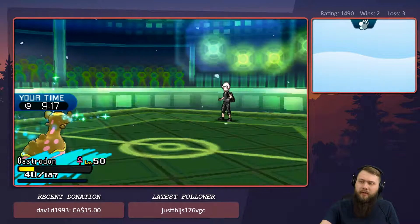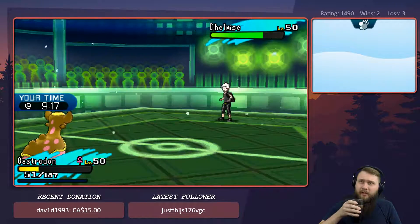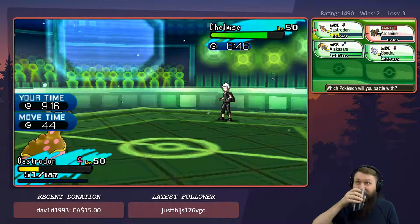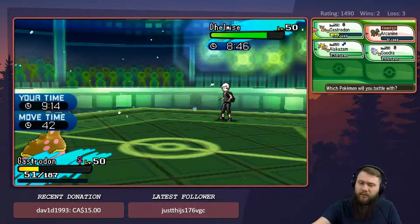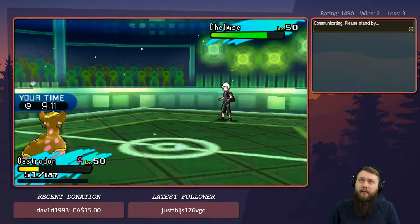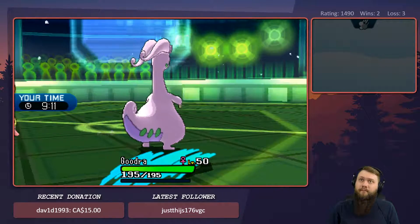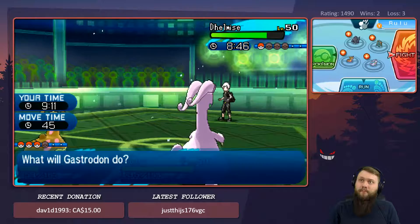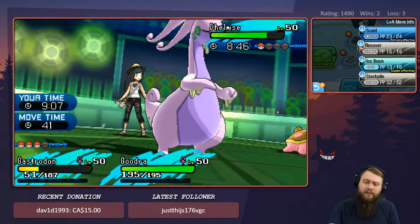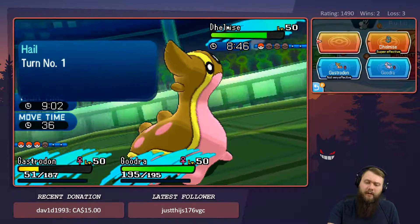I think Gujra's going to have to come in here because if he went for the Phantom Force, he's probably predicting I have something like Alakazam. Let's go to Gujra — I'm pretty sure I can take a hit of Phantom Force. Let's Recover and go for a Fire Blast.